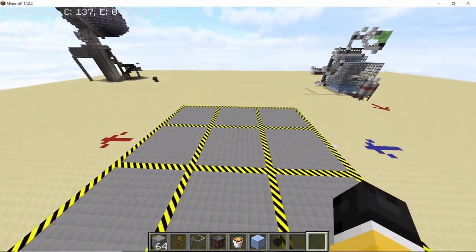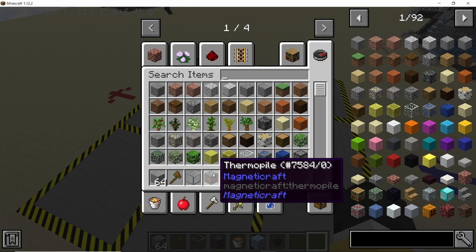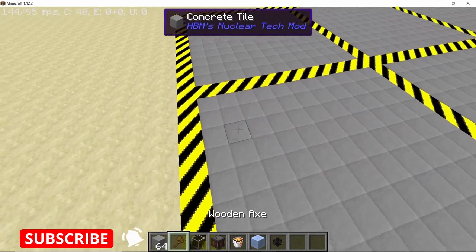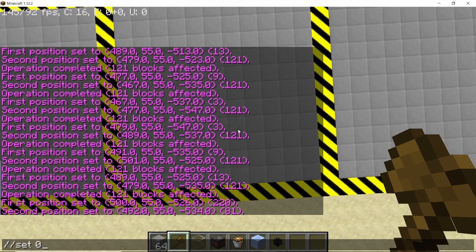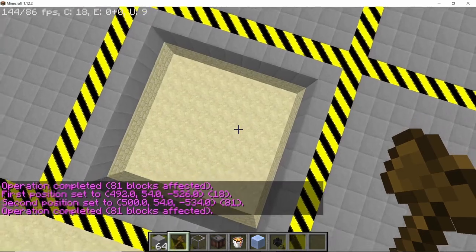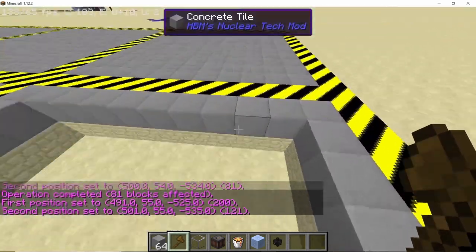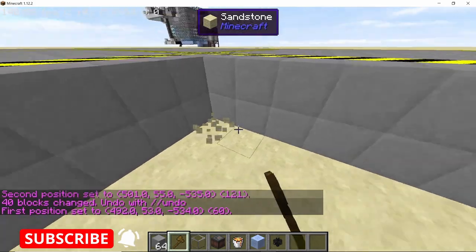We are going to work in the middle section where we place our thermopiles to power the grinders. The thermopile is from Magnetic Craft mod — you'll need lava, packed ice, and some electric cables. Leave a one-block gap on every edge, clear out the entire middle section, then make it one block deeper so we have a two-deep hole in the ground. Make the edges and base out of concrete tiles.